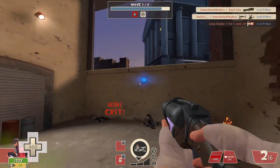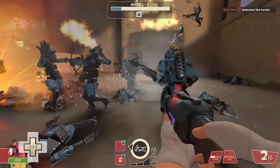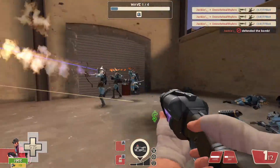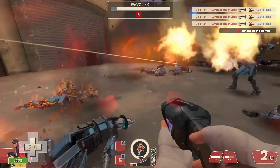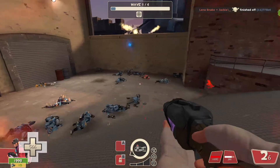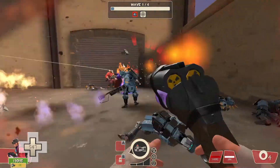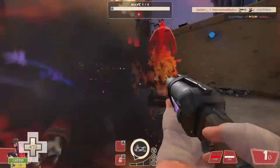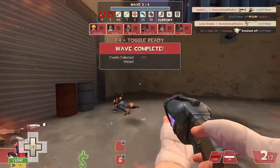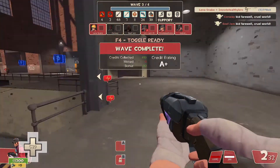What you're going to see me do is throw the mad milk and hit them with the Fan O'War — you ideally want both of those items. You don't even need the Soda Popper; I just like it because the jumps can get you out of tricky situations. You want to use mad milk as much as you can and Fan O'War the giants as much as possible for your teammates to easily take them out.